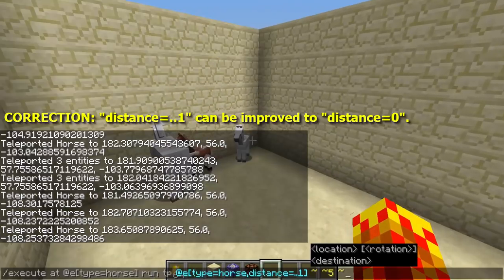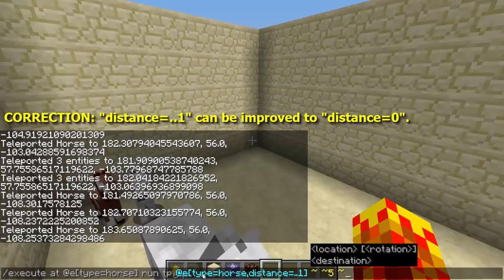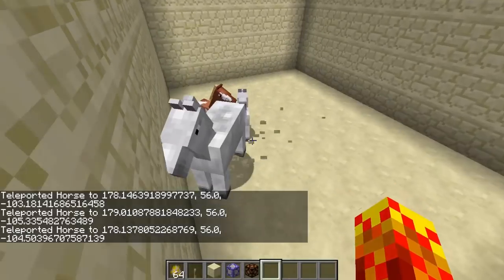Now there is another way you can do this. You don't have to use the limit selector or specifier — you can use the distance specifier. So it's going to select a horse that is closest to it, teleporting the horse that is the closest horse to that horse, which is each horse individually. And you can see that also works.